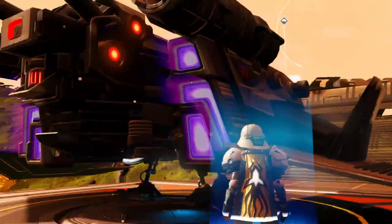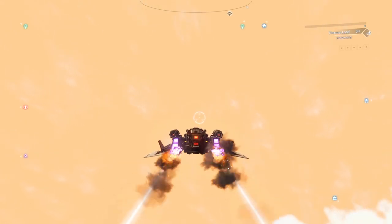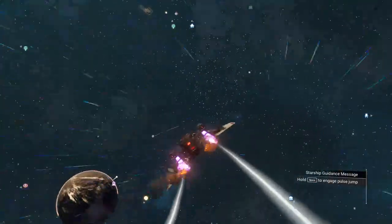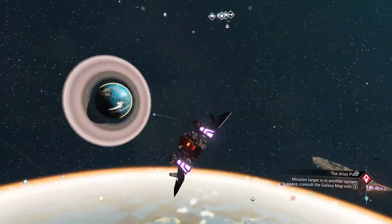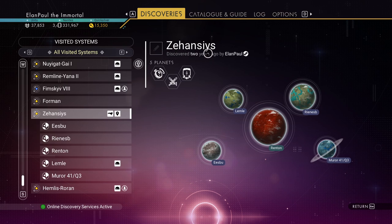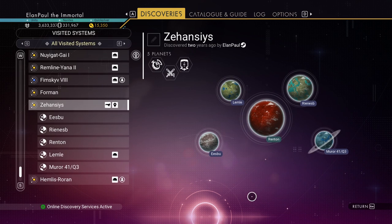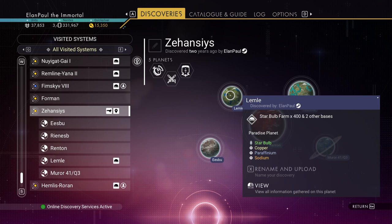I've got just the place to go. You can see all kinds of icons — I've been doing a lot of searching around. There's a portal on that planet, how interesting. This is my system, known as the Zehansi system on Lemley. Lemley's the planet where my main base is located. This is one of those rare systems — in the Isentim galaxy. You'll see this is a paradise planet with the usual assortment, but you also have three paradise planets in this system.